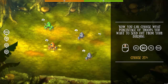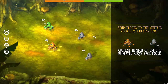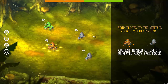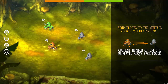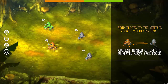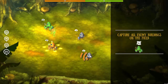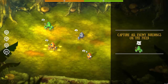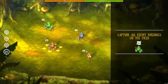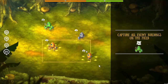Now you can choose what percentage of troops you want to send out from your building. We can do 25, 50, 75, or 100. It wants us to choose 25% to start with, so let's go ahead and hit the 25 key. Send your troops to a neutral village by clicking the right mouse button. Current number of units is displayed above each house, so make sure you're sending to a house you can take. The defender already has a stronger time killing your troops, so if you're sitting five against five, you're probably only going to destroy maybe two or three of his troops and he's going to win. Make sure you have an overwhelming number of guys.